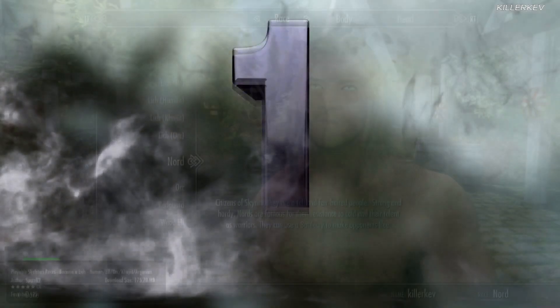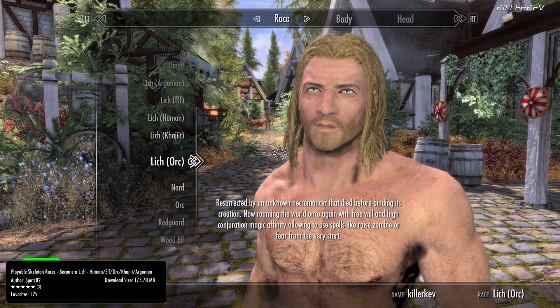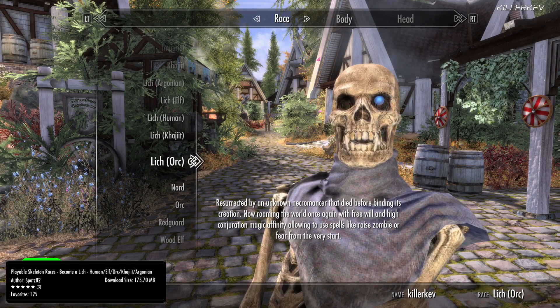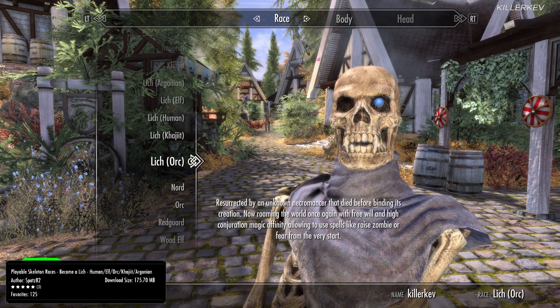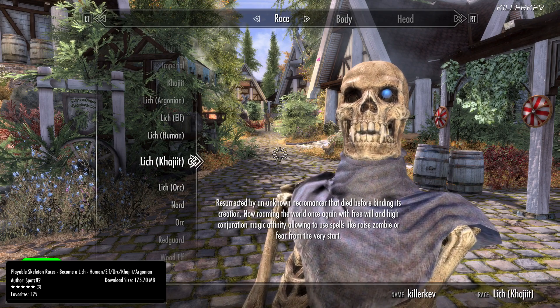Playable Skeleton Races — Become a Lich — Human, Elf, Orc, Khajiit, and Argonian, coming in at 175.7 megabytes of a download. This is going to be a Nexus mod ported for us to enjoy, and there are so many features to do with this particular mod. It's absolutely insane.